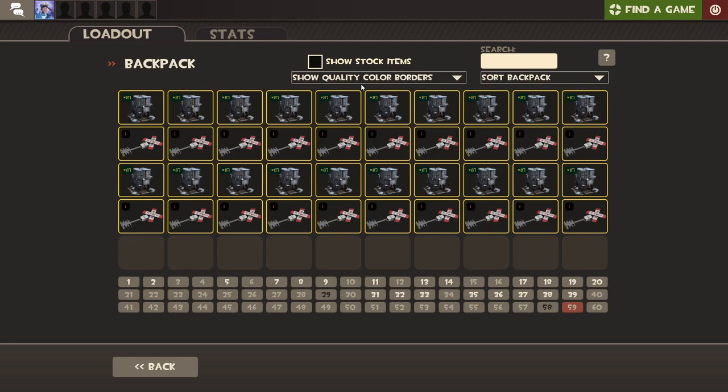Hello and welcome back to another unboxing video. I have 20 of the End of the Line crates. This is my absolute favorite crate in the game solely because it contains my favorite unusual effects. This crate has Frostbite, which is my favorite effect ever, but it also has Morning Glory, Death at Dusk, and Molten Mallard — all of which I think are pretty cool effects, especially Frostbite and Morning Glory.